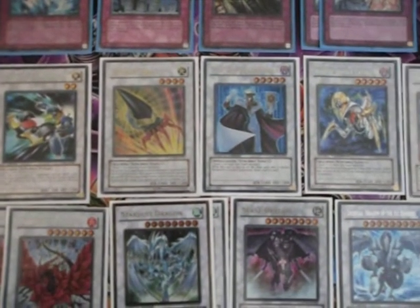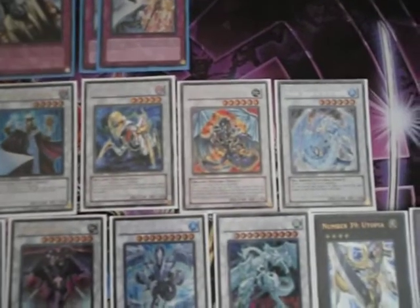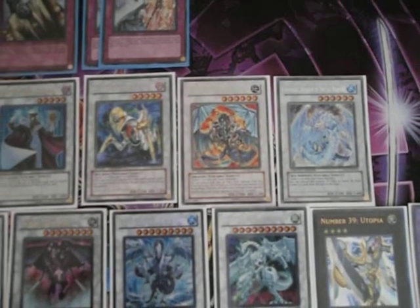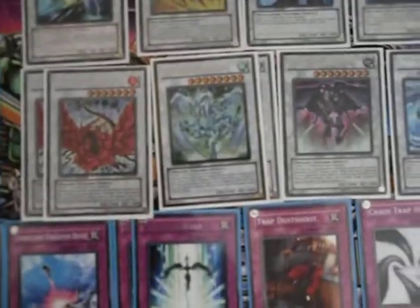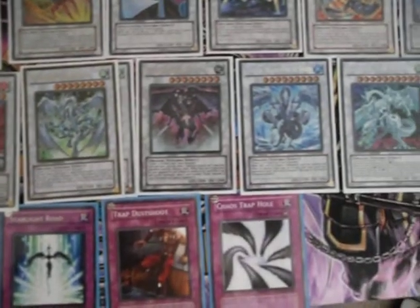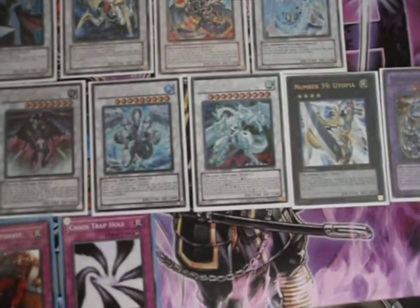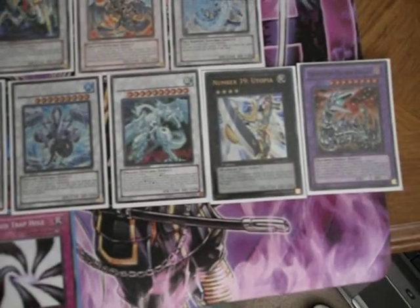1 Armory Arm, 1 Hyper Librarian, 1 Cataster, 1 Iron Chain Dragon, and 1 Brionic. Also, 2 Black Rose Dragon, 2 Stardust Dragon, 1 Scrap Dragon, 1 Trishula, 1 Shooting Star Dragon, 1 Utopia, and 1 Chimera Tech.